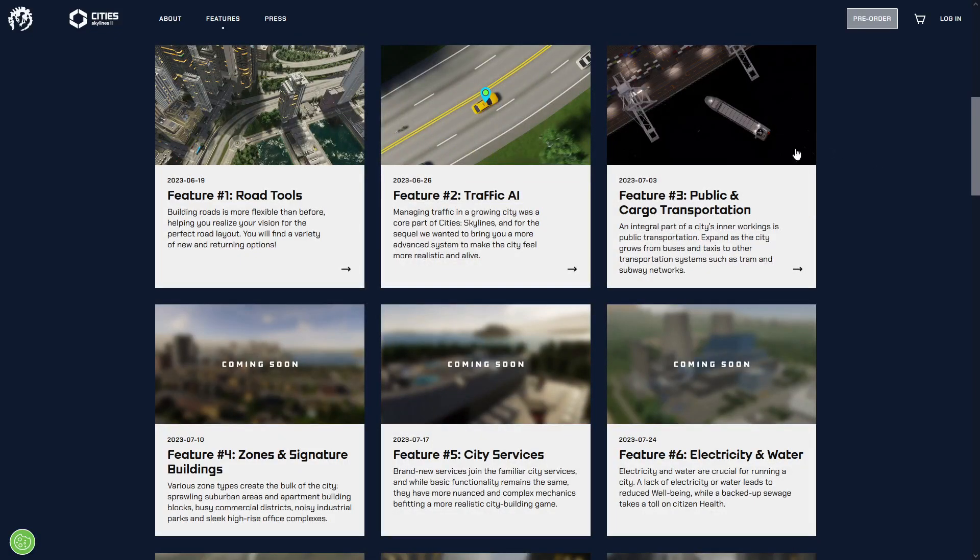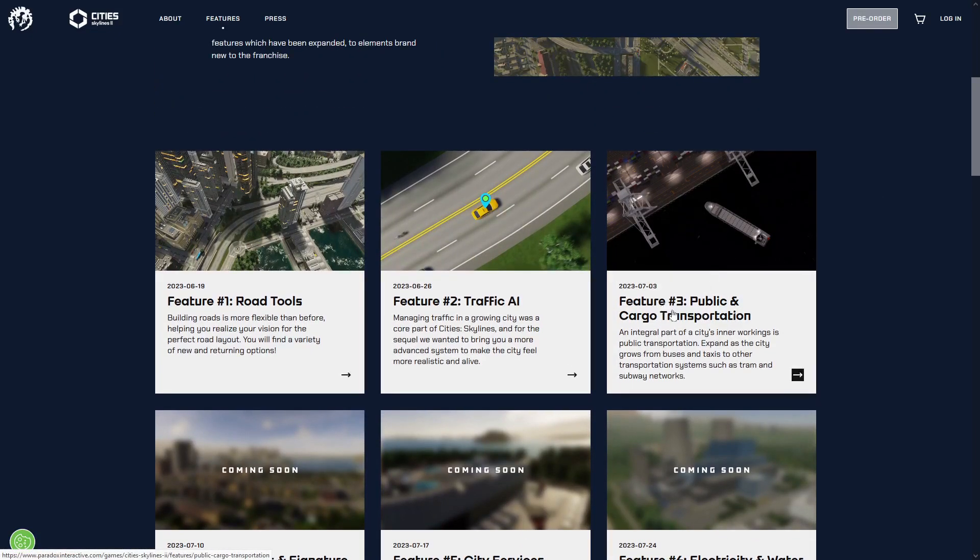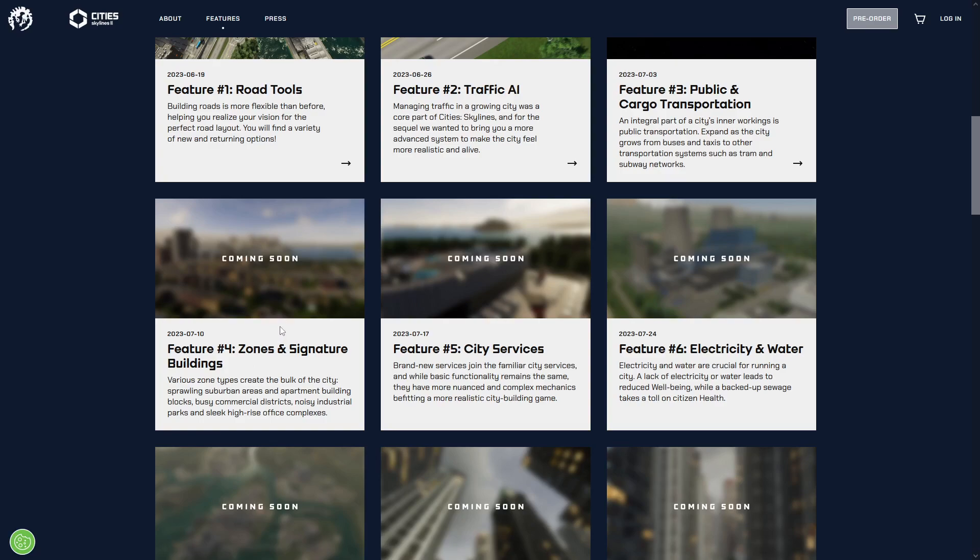Anyway, guys, I want to thank you so much for joining me here. The next update will be coming out soon — that's going to be zoning and signature buildings. I think those purple buildings hinted at in this video are related to laying out your zoning. This is going to be super cool and is going to unlock a lot of answers to the questions we have about zoning and signature buildings. Remember, there were some that looked like there's commercial on the bottom and residential on the top, which is very realistic.